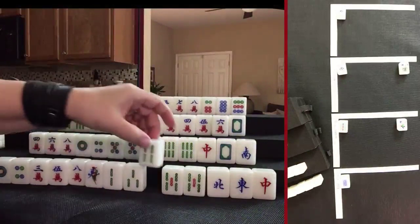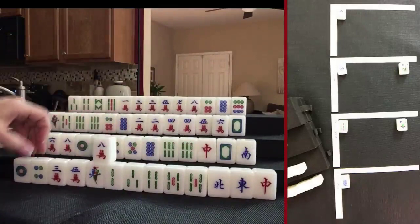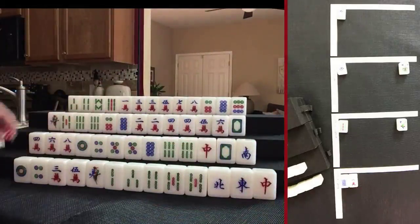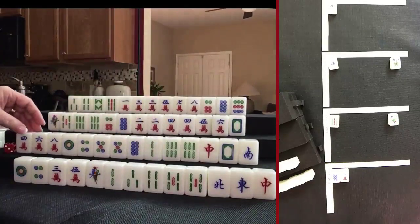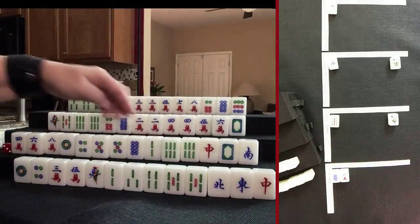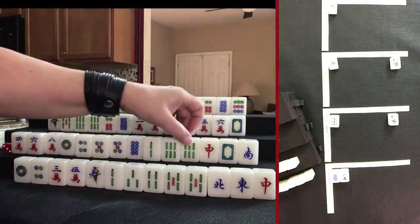Drew 4 bam. Let's get rid of the 8 crack. Nobody can take 8 crack, so we'll draw for South. Drew 2 bam — we really don't need that. We're thinking of pairing up for pung or chows: 4-5-6, 4-5-6, then 2-3-4, 3-4-5, 4-5-6. Let's keep the 2, keep the 6, and discard the 1 dot. Maybe we could get them to all simples.